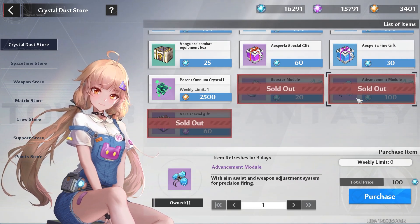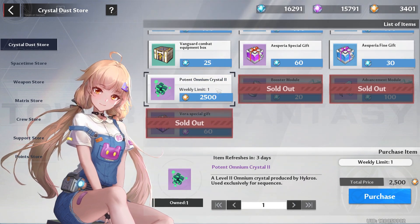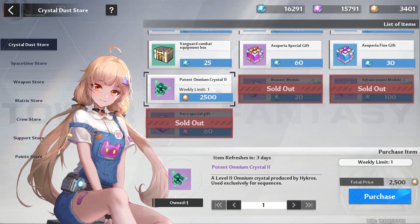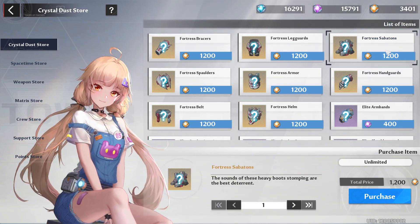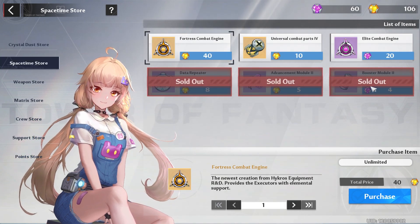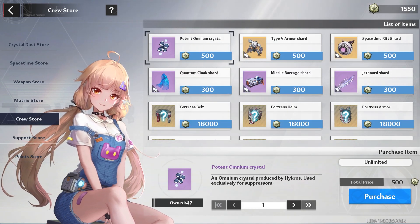For the crystal dust store, buy your advanced modules, booster modules, and your very special gift. For your potent omnium crystal, due to exploration alone we should have enough to reach an 8.3 or maybe 8.4 suppressor, so I don't really recommend buying that. With your golden crystal dust, buy a good pair of boots first, then hand guards, then whatever else you want.